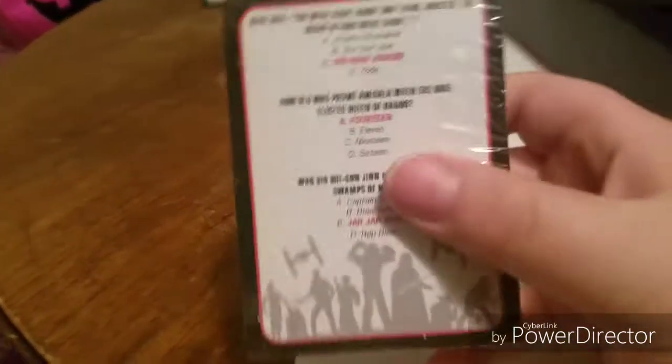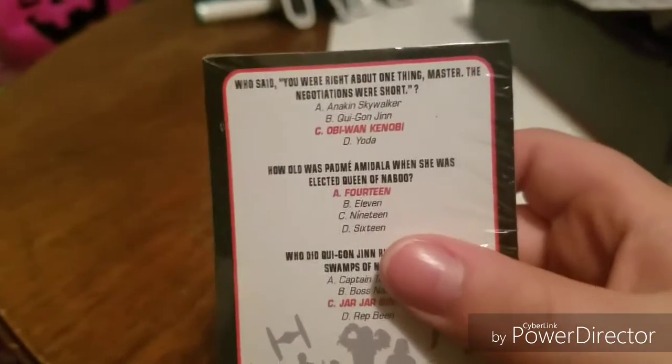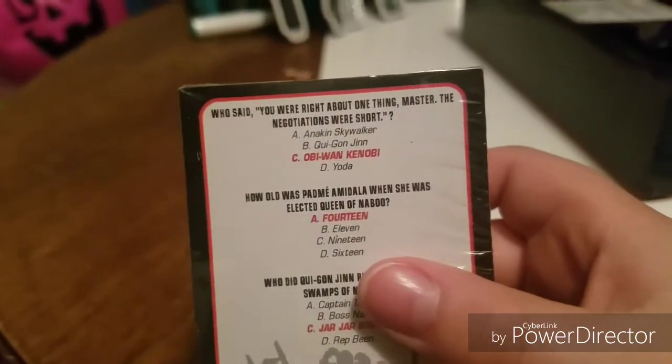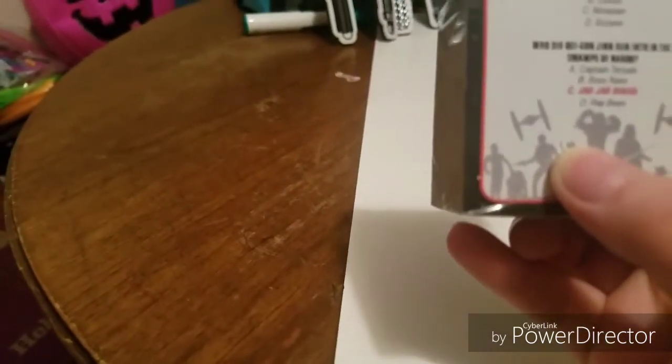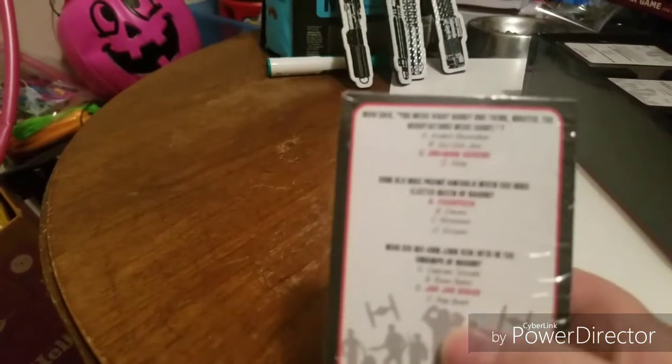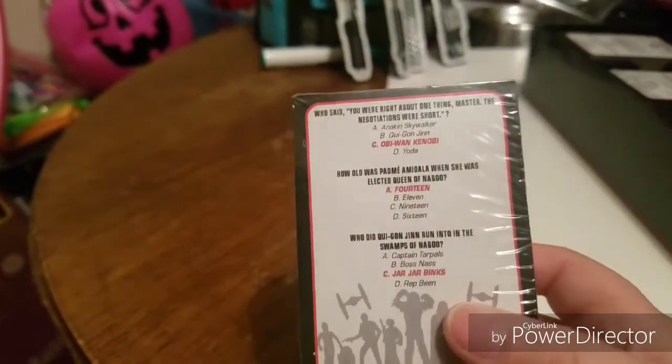I've got these cards here. It looks like there's some stuff on the back. 'Who said you were right about one thing, master? The negotiations were short.' Oh, so I was asking who said it. Of course, it's Obi-Wan Kenobi. That's cool. Wait — I almost dropped it. You know how it highlights the answer? That's cool. So is this like the answer key — like where they tell you the answers? That's cool. So let's go ahead and put that back.